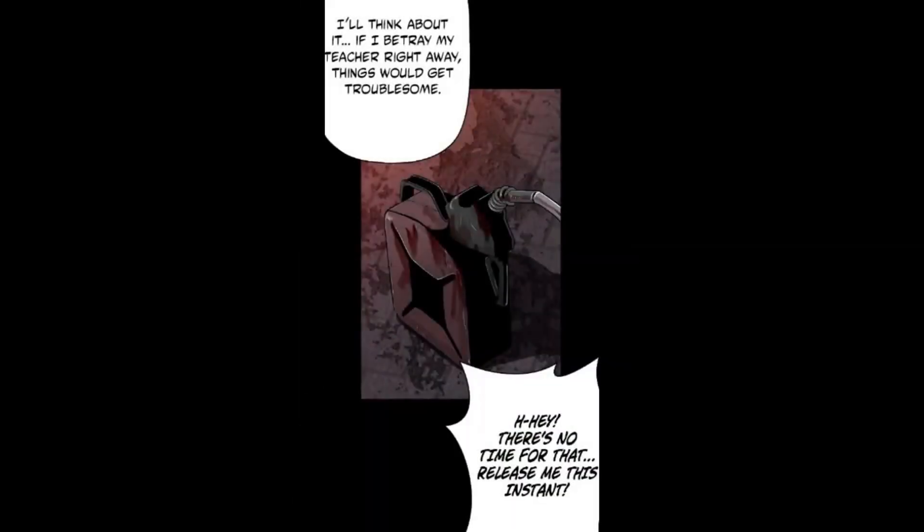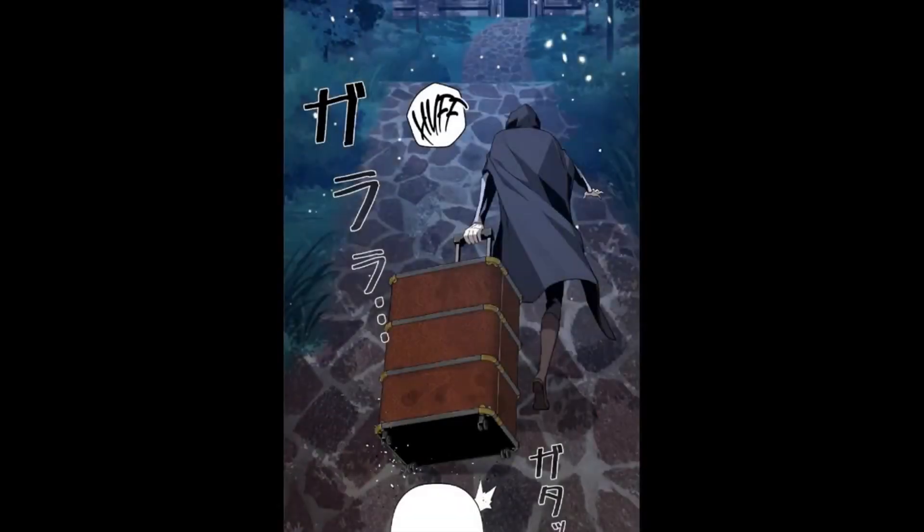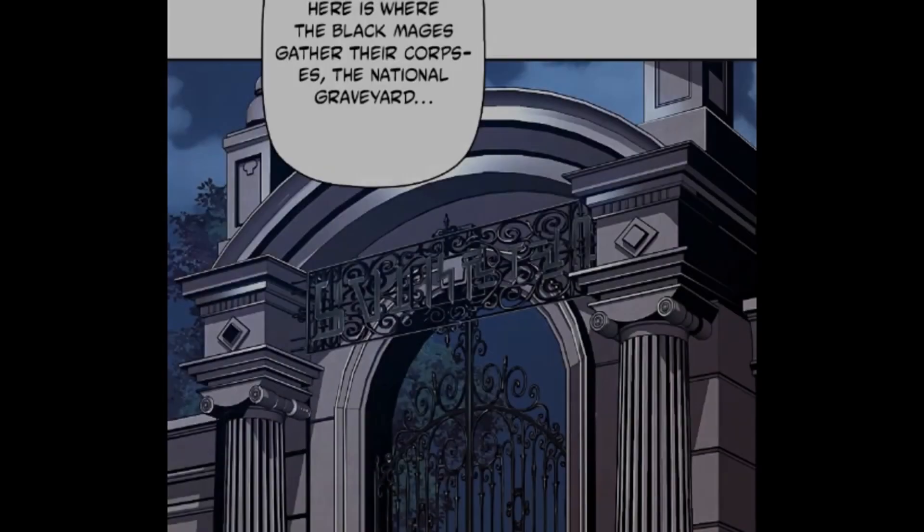She says: hey, there's no time for that — release me this instant. He thinks: let's try researching more about vampires — perhaps there is a book about handling them somewhere. The next stop is the National Graveyard. Andreas is pulling a really big bag and thinks: this really is the body of a mage — but for now I have to put up with using physical strength. Here is where the black mages gather their corpses — the National Graveyard. He says: I've come from Jenny's house — I'm here with their grandson. They ask if he brought flowers. He answers: I've brought thirteen Azure Sky Irises.